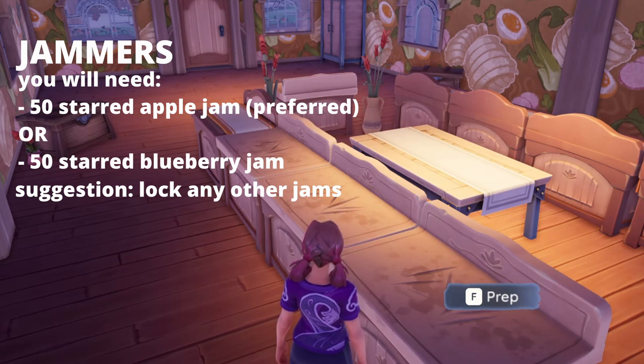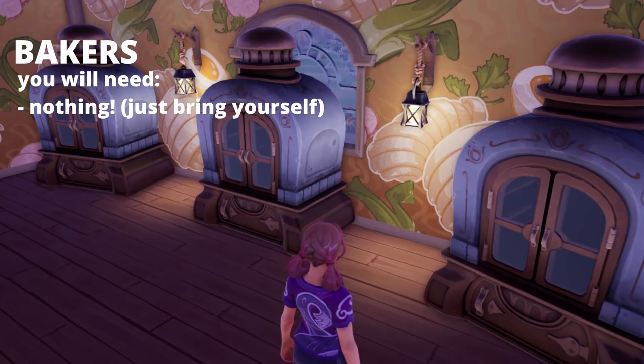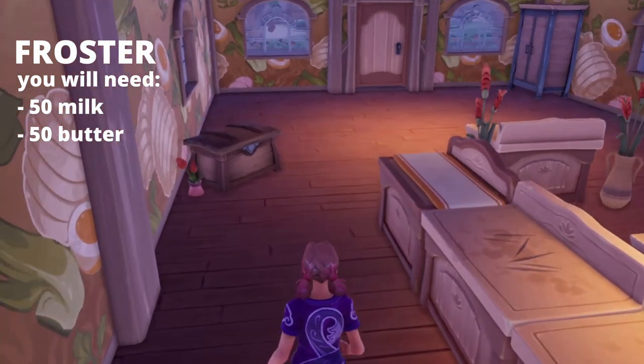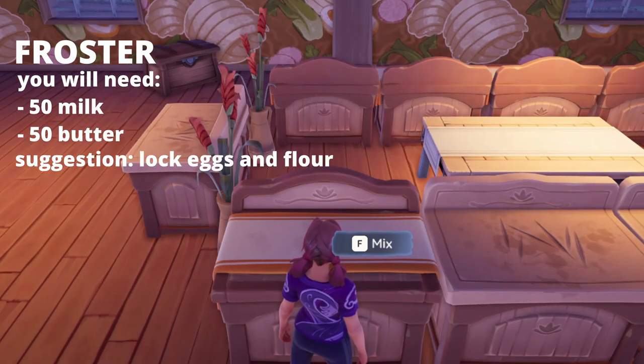For jammers, it is a suggestion that you lock away any other jams that you aren't using for that session. Next we have our bakers — these are three people who operate the ovens. They do not need to bring any items, so it is ideal for new players or people who don't have anything yet. Some people will require that the bakers are less than level 10 cooking, but it'll again depend on your party. Next we have the froster: one person with 50 milk and 50 butter. It's a suggestion to put eggs and flour into the lockbox if you're a froster.